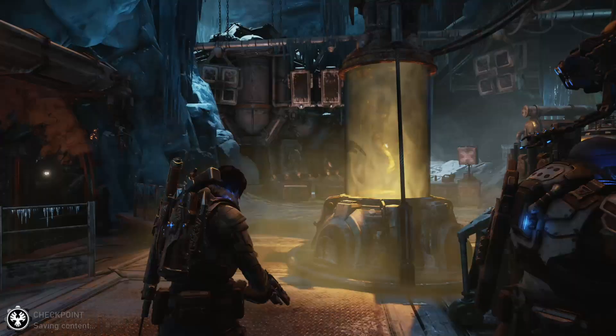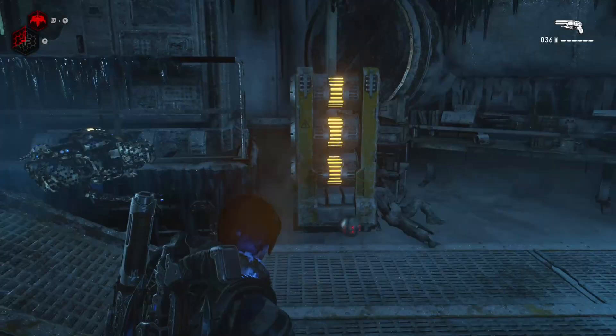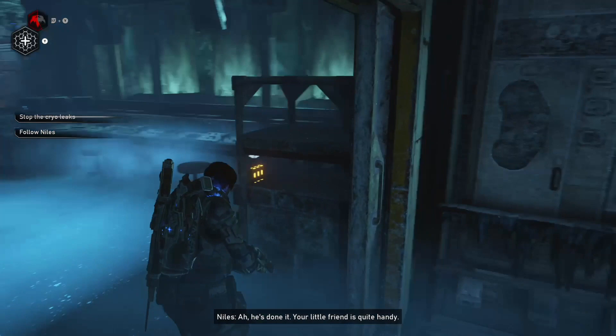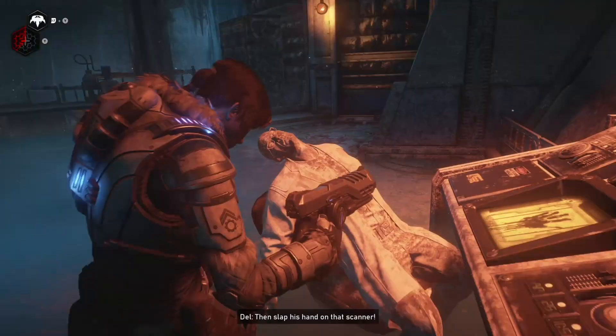Just after said cutscene, you will find your next collectible on the floor to your right. Next, in the area where you have to use the shock trap to get past, components on a shelf and your next collectible next to the generator. Moving along, once you've located Niles' dead body and deactivated the lockdown, on the right hand side you will find your next set of components.